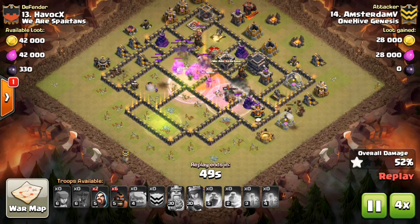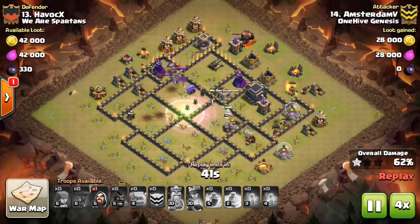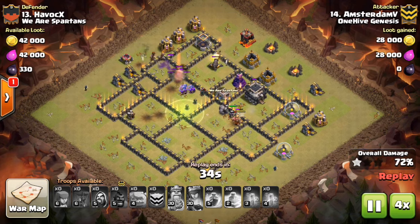To ensure this, deploy a few balloons or hogs on defenses outside the base to prevent your golems from straying over to them.